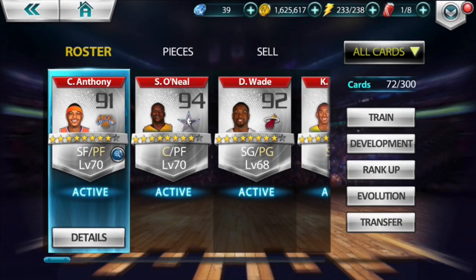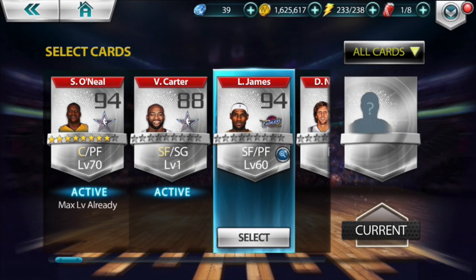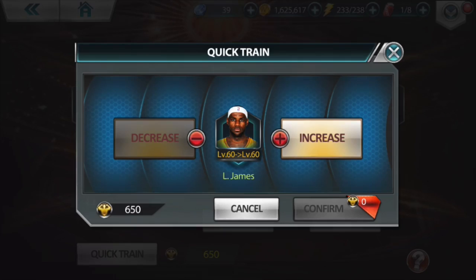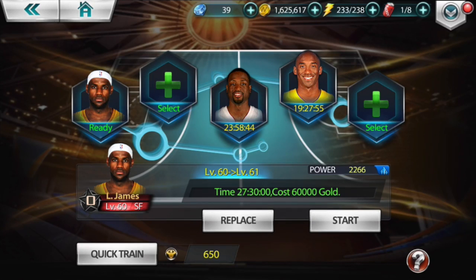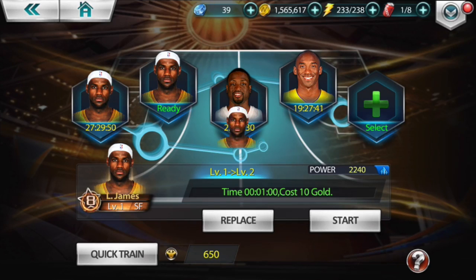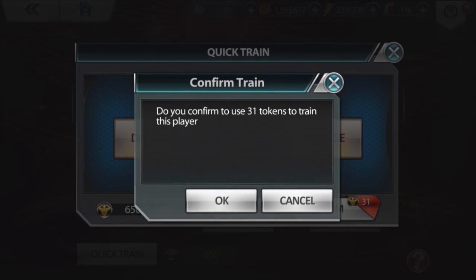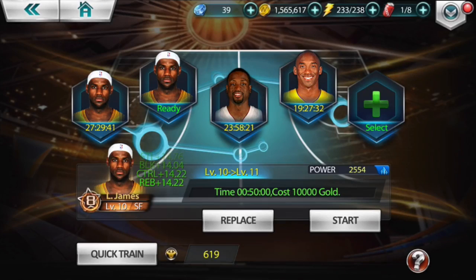Now he's at level 60. Let's go back to training and see if we can get LeBron higher. For quick train, increasing one level costs 333 coins — that's insane. I'm not going to touch that. I'm going to do it the old-fashioned grind-it-out way. We're going to start training and bring in the LeBron I just done using, and quick train him to about level 10.